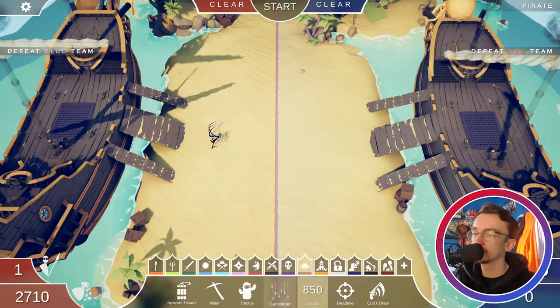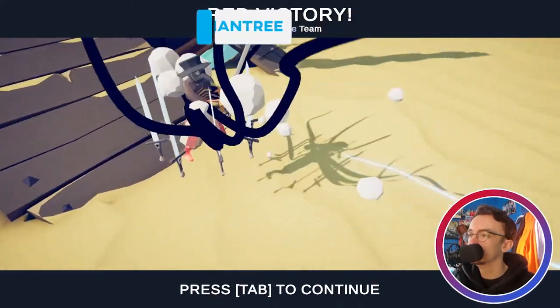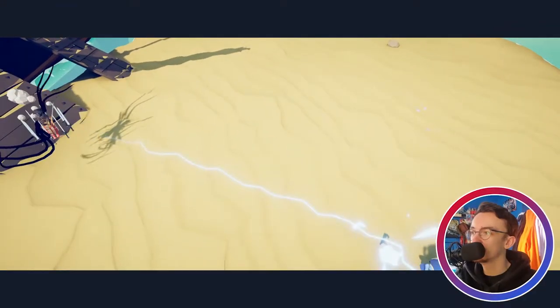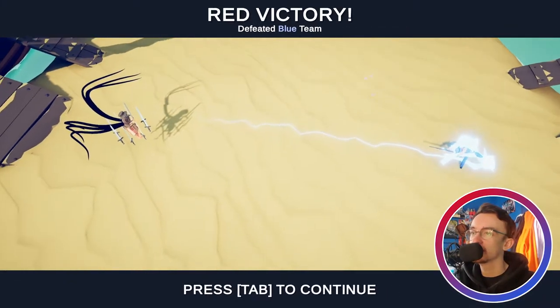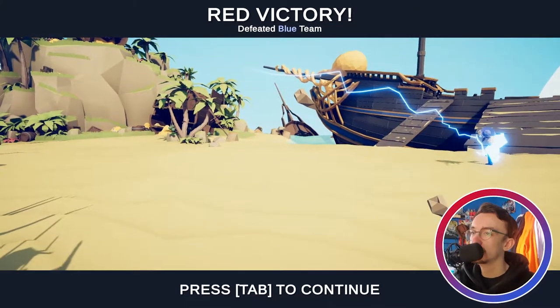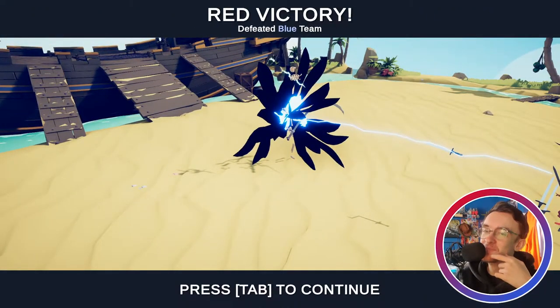I want to see him against some other units. We haven't unlocked all the legacy units - let's see how he'd face a quick draw. The quick draw dodges and they shoot, but then they both just die. So yeah, quick draw can't face him. What about a dead eye, since a dead eye is a sniper? Oh it activated his... hmm, that was less advantageous than I thought it would be.